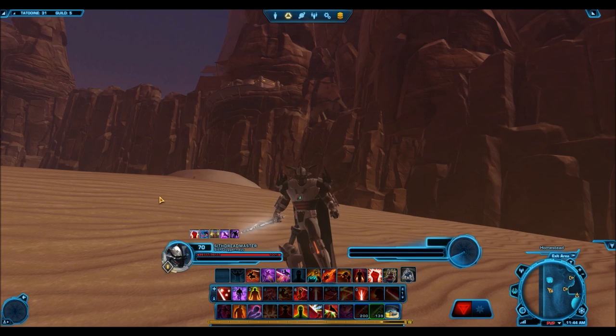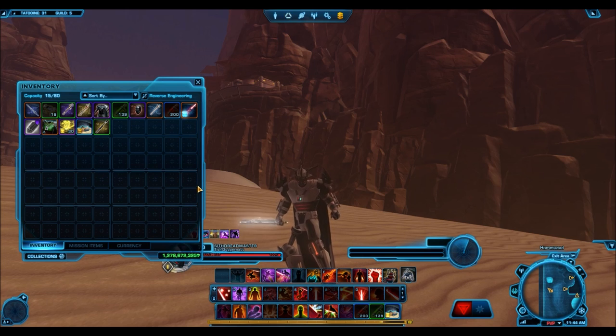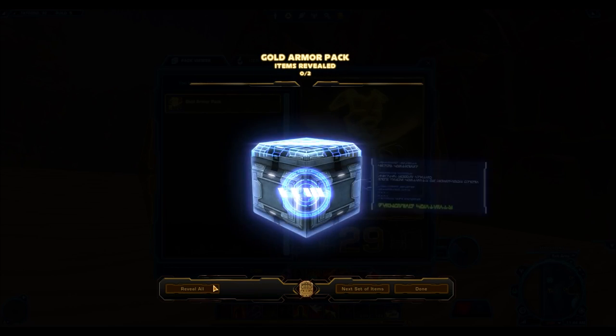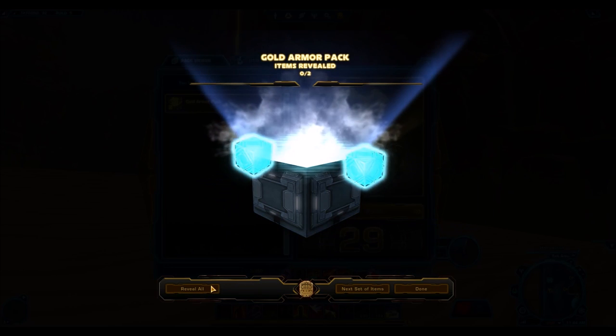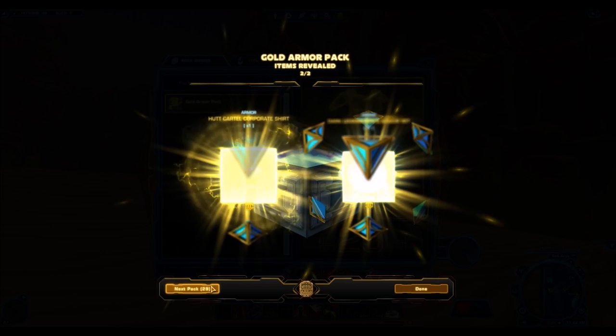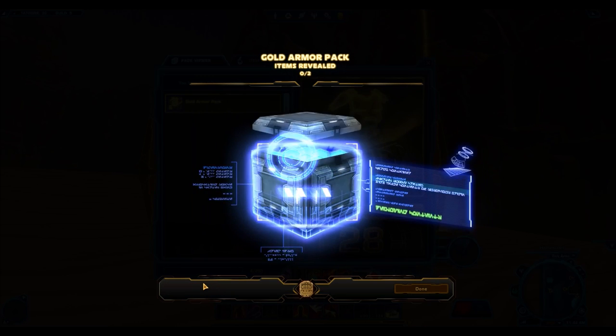I have 30 gold armor packs here in my inventory to once and for all decide whether these things are worth it or not. That's well over 30,000 cartel coins. Knowing that they can sell for around 20 million credits, if not more, it means it's a gamble to open these things — because there aren't many gold armor sets you can get from here that will sell for over 20 to 30 million credits. But right off the bat we have the Dark Legionnaires armor set — that will definitely sell over 20 to 30 million credits, so that is a very, very good drop.